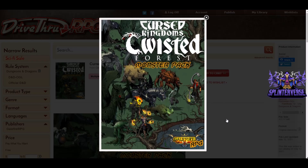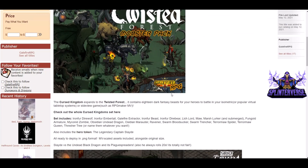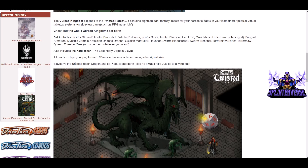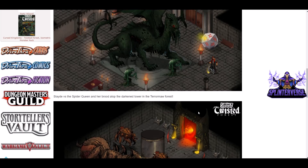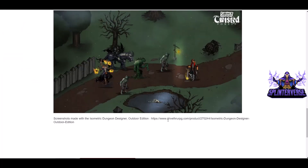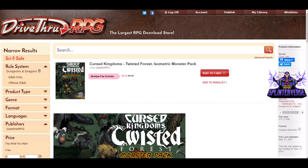Cursed Kingdom's Twisted Forest Monster Pack. It's from Galefire RPG, and it is a monster pack that contains 18 dark fantasy beasts for your heroes to battle in your isometric or VTT systems, even RPG Maker. The set includes all these tokens plus a hero token, and they're in PNG format. They're really beautiful, actually — I would definitely enjoy playing a game with these. Screenshots were made with the Isometric Dungeon Designer outdoor edition. It's $8.49 for that.